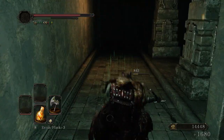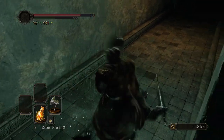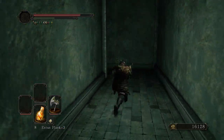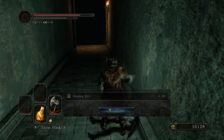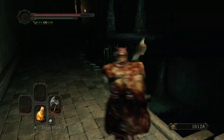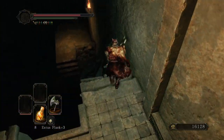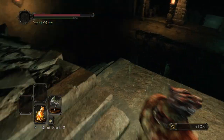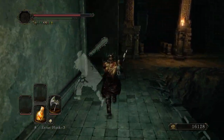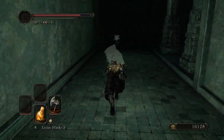There we go — that was a little bit easier, but still very annoying enemies to face, just because of how they set up the mechanics of their fights. More hexing urns — it's the same 10 hexing urn drop that you get from earlier in the game, down in Harvest Valley at the very beginning, right before the first bonfire.